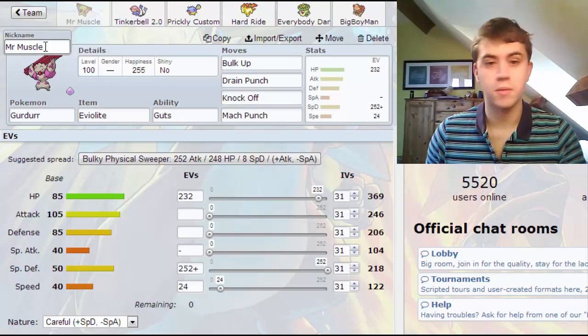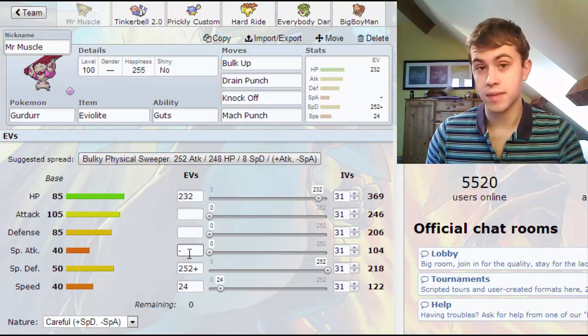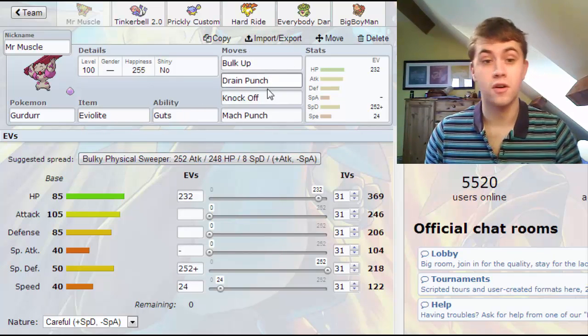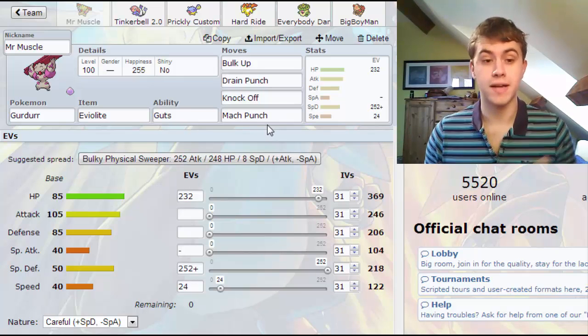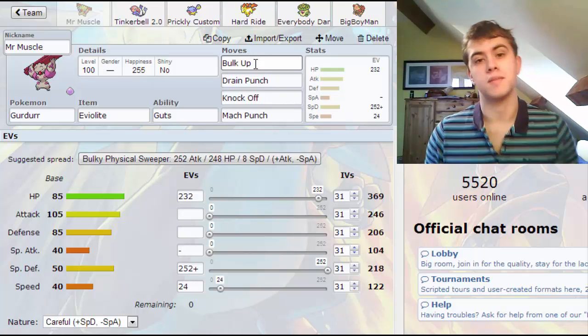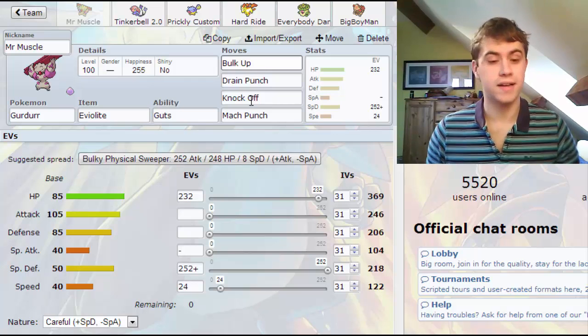The first Pokémon we've got here is Mr. Muscle, the Gurdurr. He's EV'd with Guts and max Special Defense. He's run with Bulk Up, Drain Punch, Knock Off and Mach Punch. The main objective of this set is to use Bulk Up to set up maybe one or two Bulk Ups just to make yourself super bulky and hit hard.